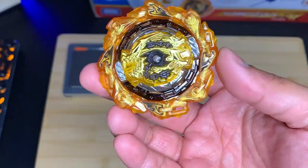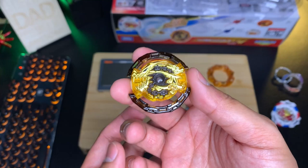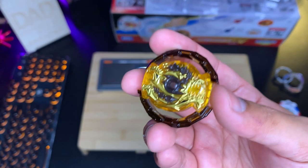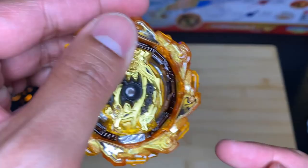Next we have Chain Kerbeus, a right-spin defense type bey. Out of the two beys included in this set, this is the better one. The Kerbeus Core has one of the highest burst resistance and stamina potential in the game, and instead of locks it has a rubber slope. This makes it perfect for use with metal drivers, because as good as some metal drivers are, their tabs can cause damage to a core's locks — but since Kerbeus has a rubber slope, it doesn't have any negative effects.